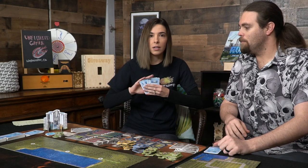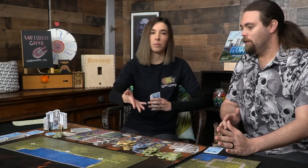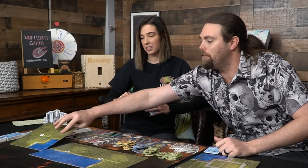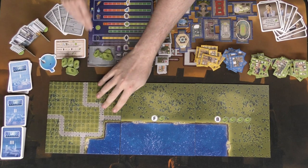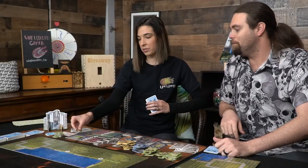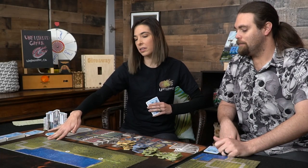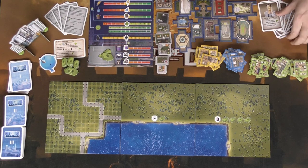Before you even take actions, you need to decide where to build your city. Flipping a city tile costs money — for example, tile A costs two dollars. You pay from the treasury and now that revealed area is where you'll be building with your cards and buildings. There are also some mini expansions you can add, where each player gets a card providing a passive or active bonus throughout the game, though we won't use those right now.